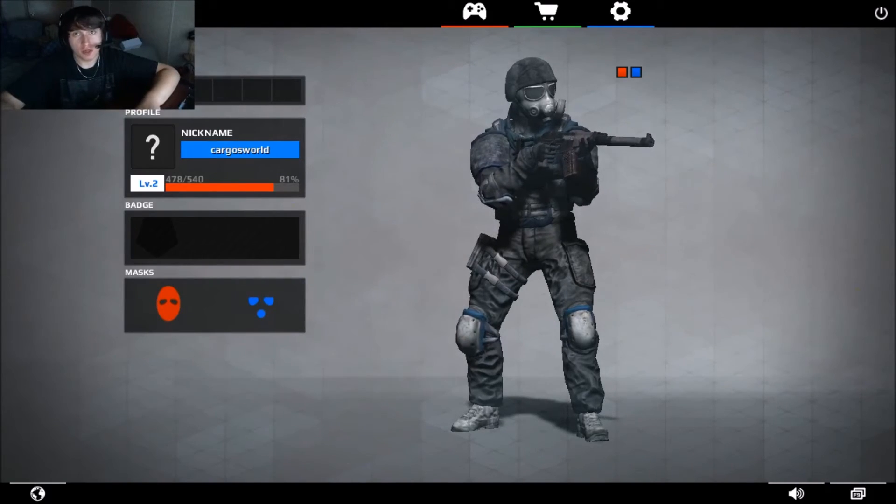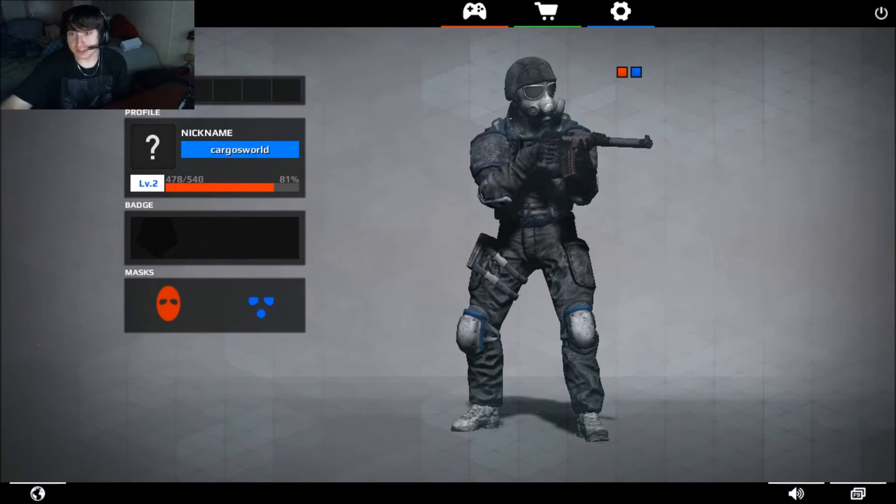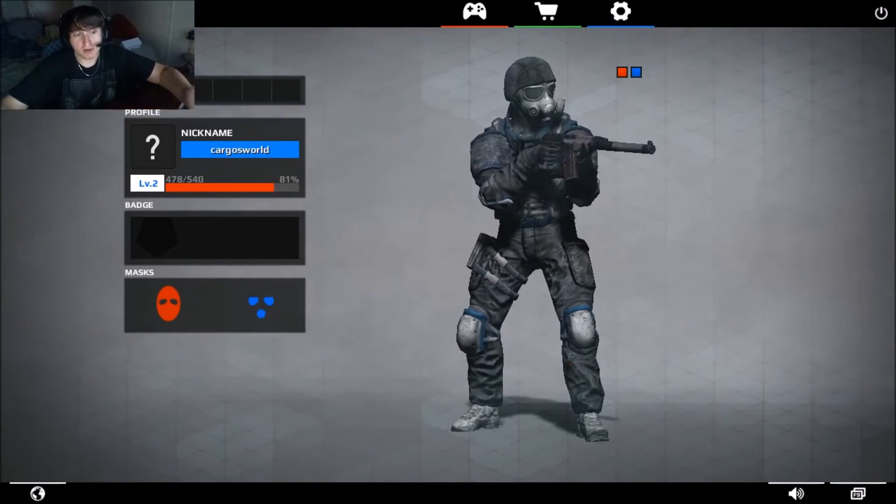What is going on guys, it's your boy Cargo. I'm bringing you another video and today we're gonna be starting a new series called Review Wednesdays. I'm gonna select a game of choice, whether it be in alpha, beta, whatever. This game's called War Mode, it's a game I saw on Steam. We're gonna go over five key features: lag, looks, gameplay, balancing, and how well it performs on a cheap PC compared to a good PC.